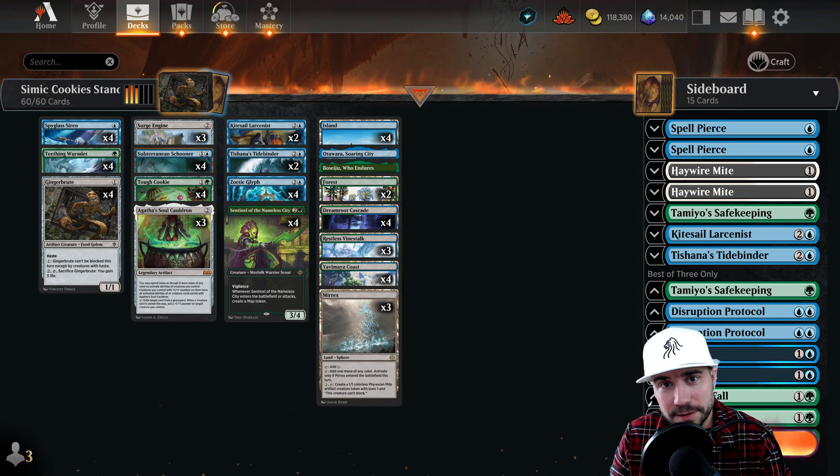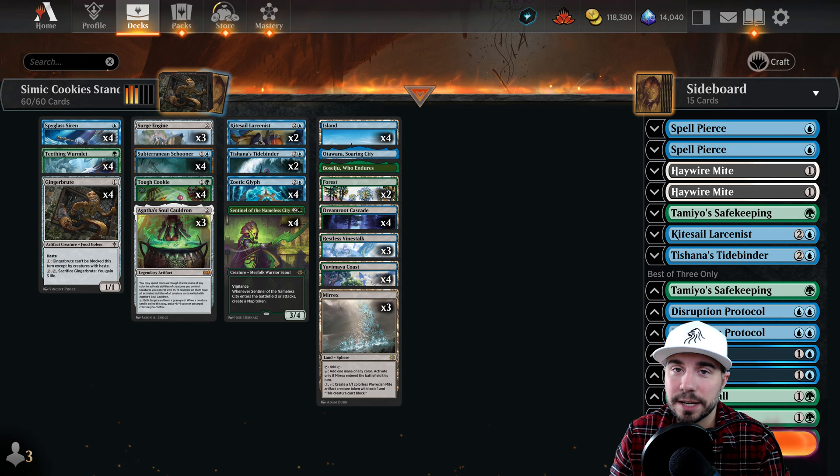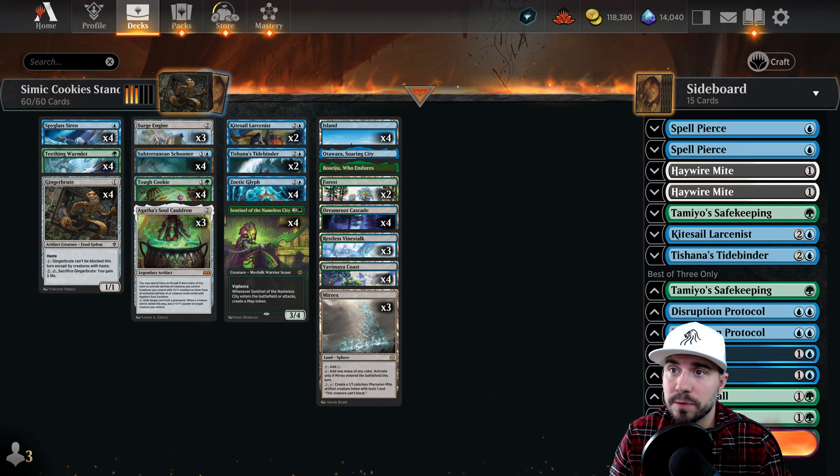Nothing like a little cookies here, my friends, today in the form of Simic. I'm very excited about this one - a list I've played against a ton. I really like this particular one and we're going to break everything down for you in today's episode. Thank you for tuning in. As always, down below you'll find the timestamps as we walk through this particular list. We'll go play competitive magic in standard best of one and best of three, then pull it all back together for our retrospective outtake. Feel free to holler at us in the Discord server and join the community there.